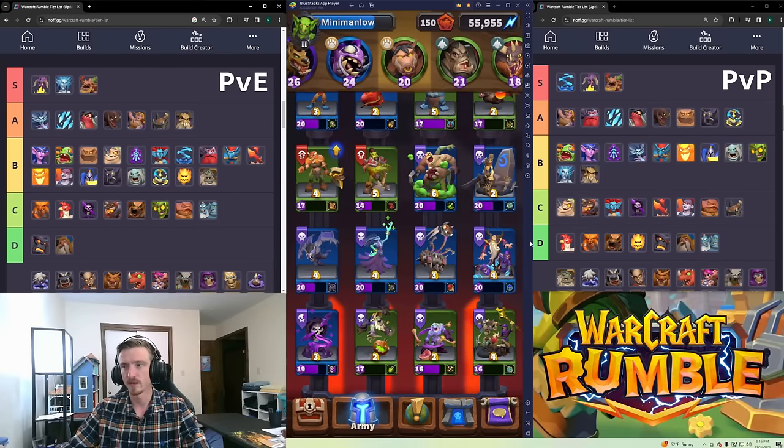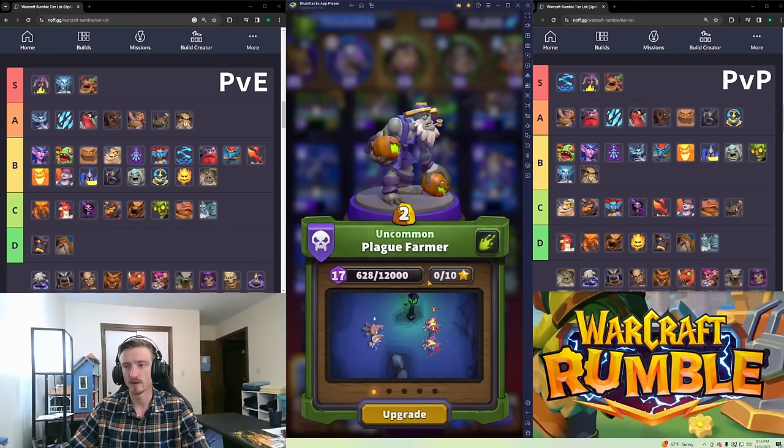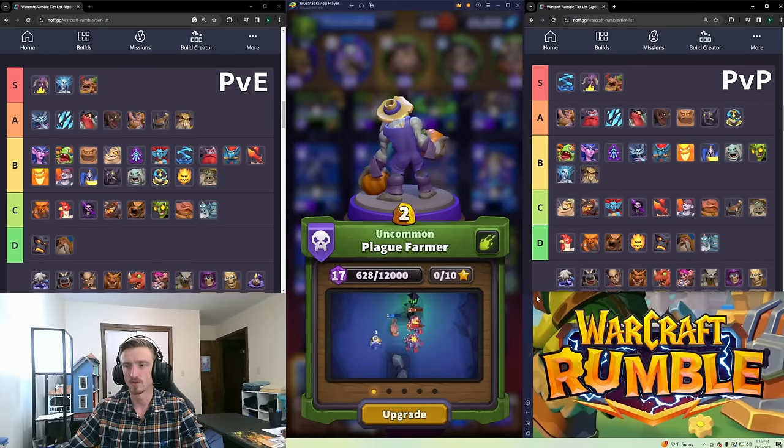Plague Farmer is probably B tier in PvE — he hits really hard for two gold, but he is Bombard so he doesn't hit air units. He hits hard though and he poisons too. Probably C tier in PvP — just squishy. It's two gold so it's not bad, but he's also Bombard.